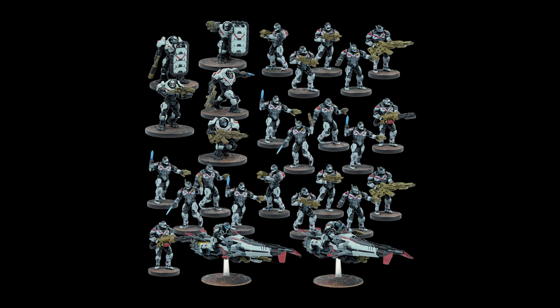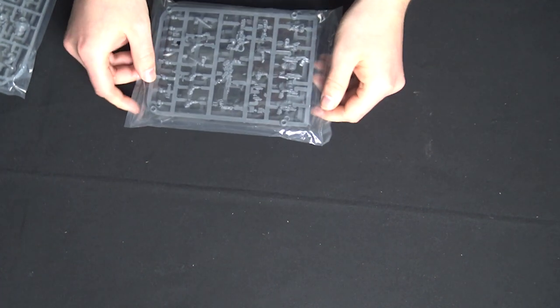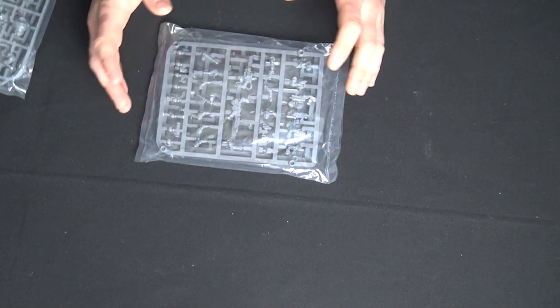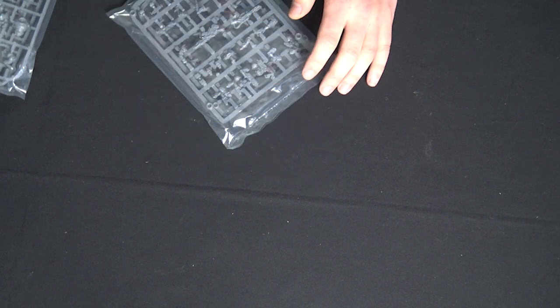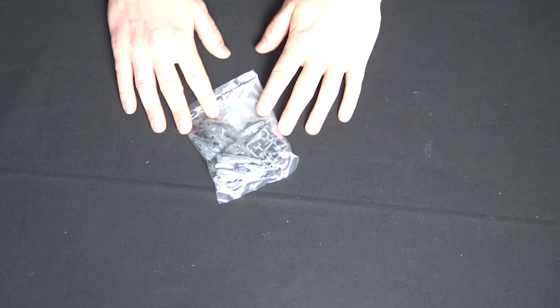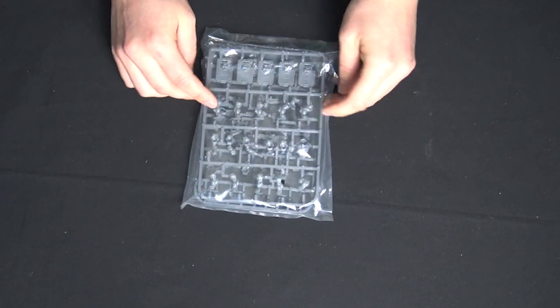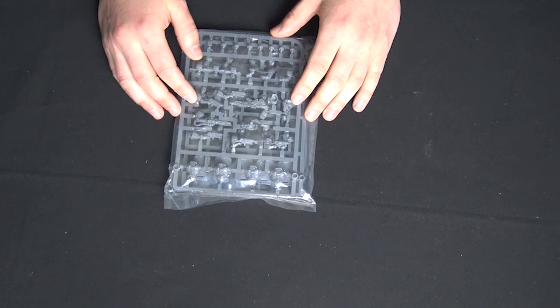Let's have a look at the plastics — the armies in the starter game. For the Enforcers: 20 enforcers and 5 peacekeepers and 2 jet bikes. The 20 enforcers can be built in a number of ways — they've got machine guns or hand weapon and pistol, so close assault and distance options, plus special weapon sprues. Two gorgeous, fast jet bikes to give you speed on the battlefield. Then the super-heavy walking tank Peacekeepers with big shield options, special weapon options, two-handed gun weapons, and close assault choices.